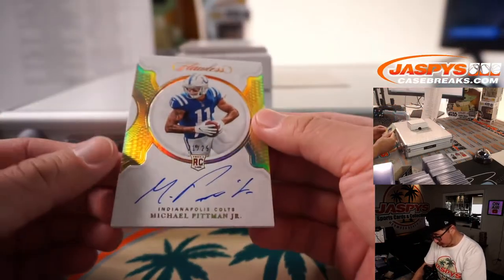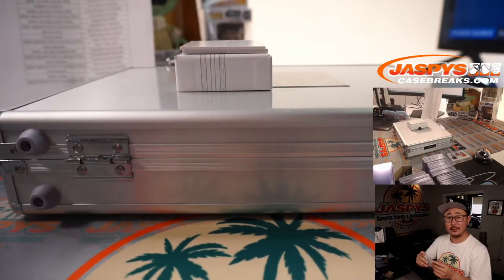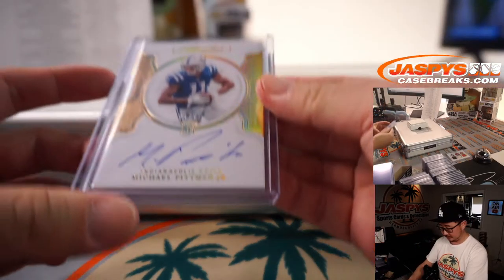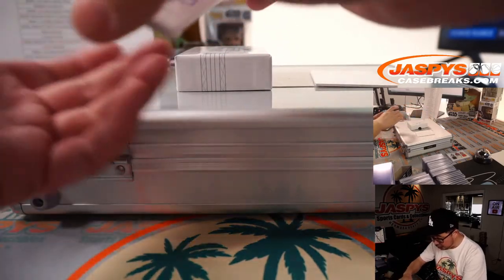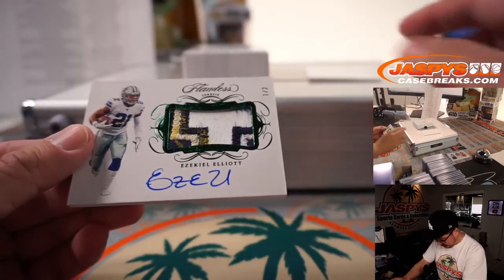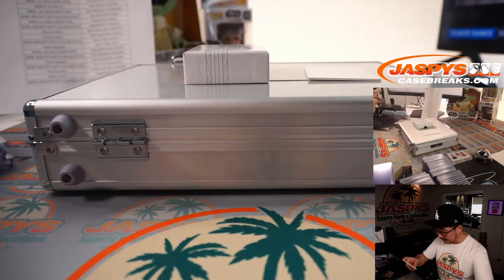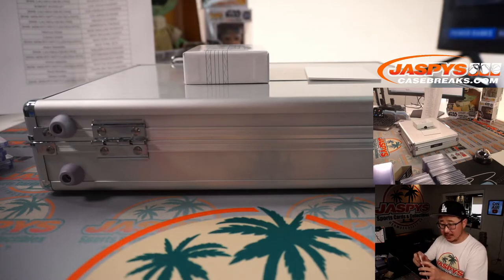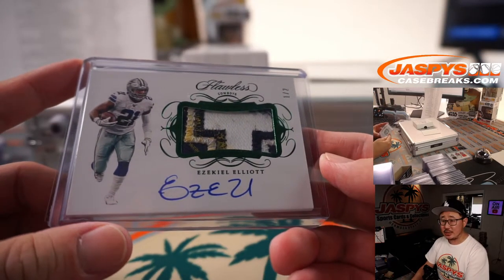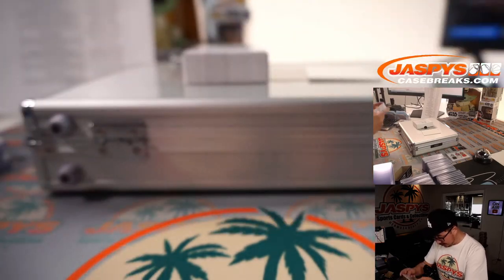A couple more here — we got Michael Pittman Jr., 21 out of 25. The receiver going to Kurt, who picked up the Colts straight up. And the last one here is 1 out of 2 — Ezekiel Elliott. You see the bit of yellow right there? That must be some field paint. Nice patch, nice autograph. Dallas picked up straight up by Josh Hoffman. Definitely game used — I wonder what game.